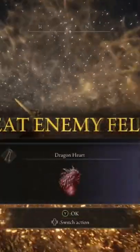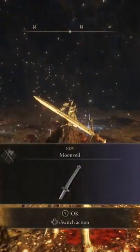Once you're in the dungeon, go to the bottom, fight the Magma Dragon — it'll drop a Dragonheart and also the Moonveil Katana.